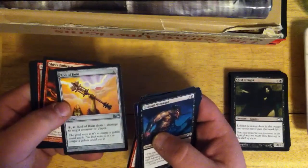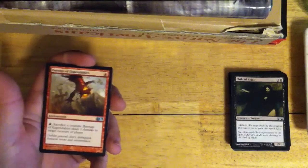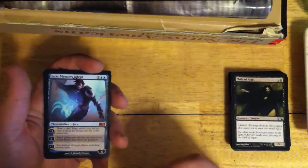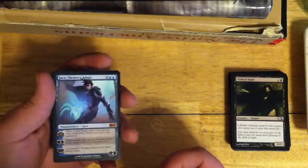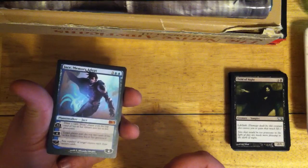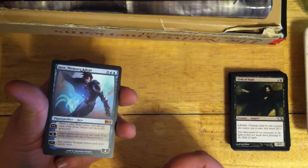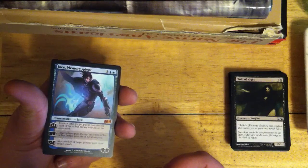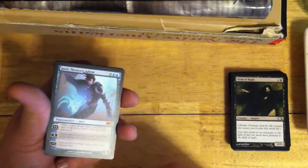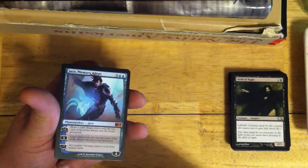Our first uncommon is Rod of Ruin. Shiv's Embrace, which is an amazing draft card. A Barrage of Expendables. And I don't know if anybody else saw what's next, but I did — Jace, Memory Adept. Excellent. Always like to see it. We already got two mythics and it's only been four packs. Jace is great — plus one: draw a card; and then target player puts the top card of their library into their graveyard. At zero, target player puts the top ten cards of their library into their graveyard. And its ultimate ability is: any number of target players each draw 20 cards. So it's a great card for Mill. A little expensive, but amazing in limited. I think it's going to be usable and I think I'm going to be able to do something with it.